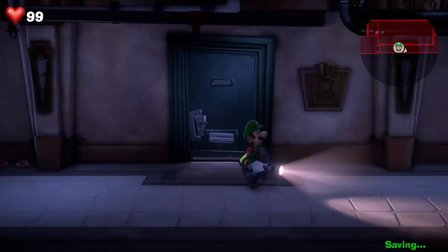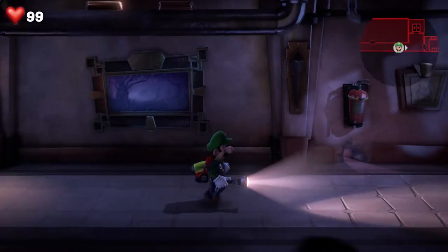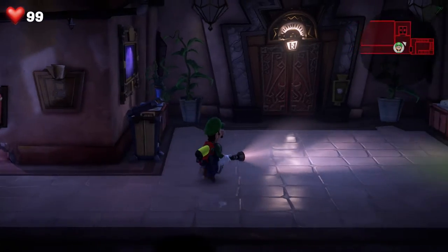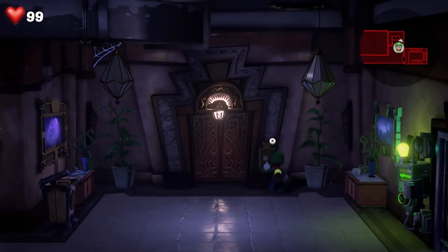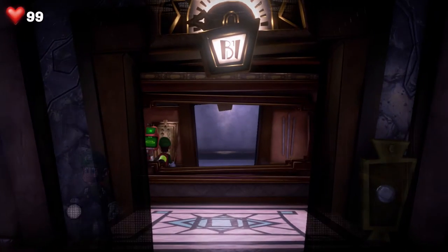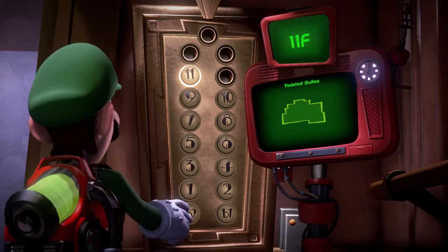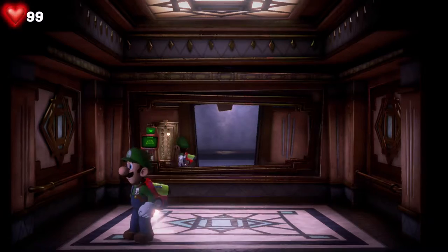Alright, let's go ahead and make our way over to the elevator so we can actually make it to the destination we're trying to get to. Come on Luigi, time is money man. Look at our elevator - we're almost done with Twisted Suites.